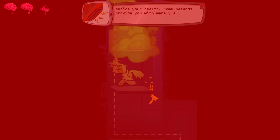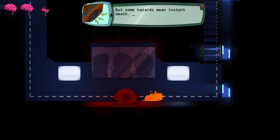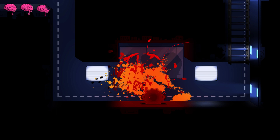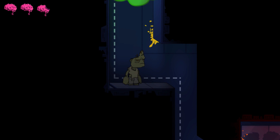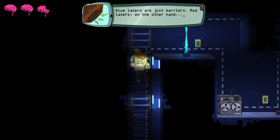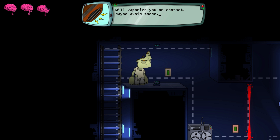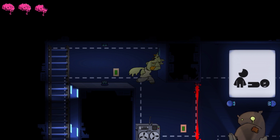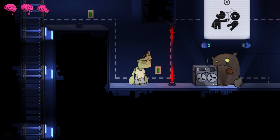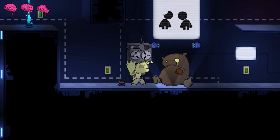Notice your health. Some hazards provide you with merely a beating - a vicious beating. But some hazards mean instant death. Like that one? Blue lasers are just barriers. Red lasers, on the other hand, will vaporize you on contact. Except I can reach through the barrier? That ain't right. So you can throw these things. Attack with the X button.